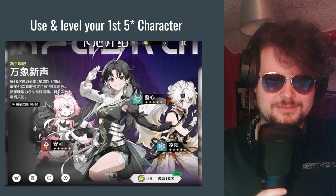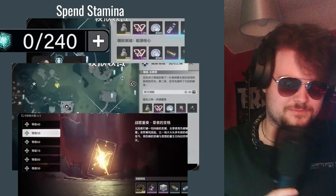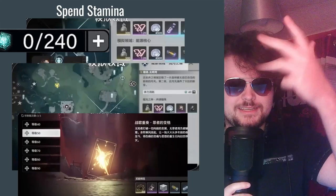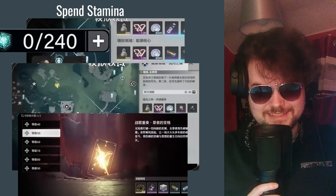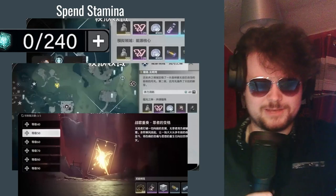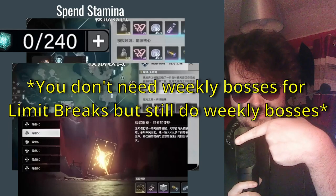Tip three: spend your stamina. If you're new to gacha games, spending stamina gives you resources. The first activity gives you character XP, weapon XP, money, and union rank experience. The second one gives you trace materials — used for leveling up your skills, basic attacks, and ultimates — so you can become even stronger. The last one is the weekly boss, which is required for limit breaks every 10 levels on your characters.